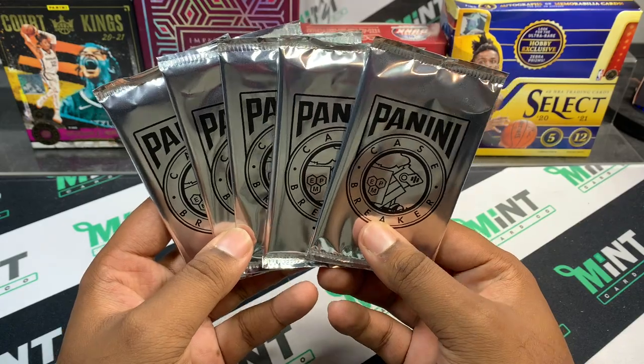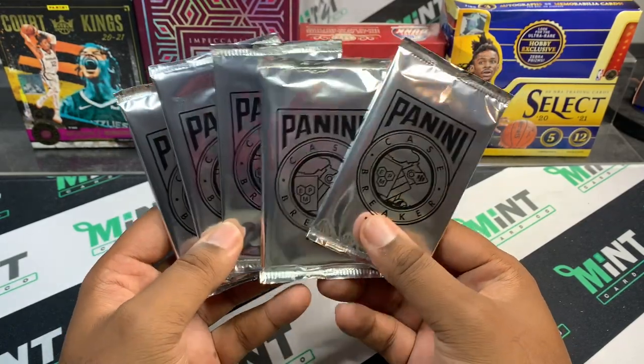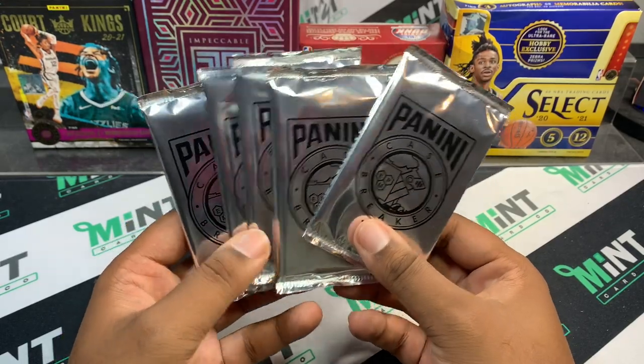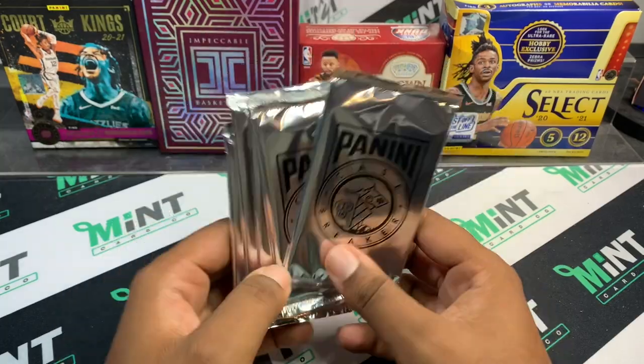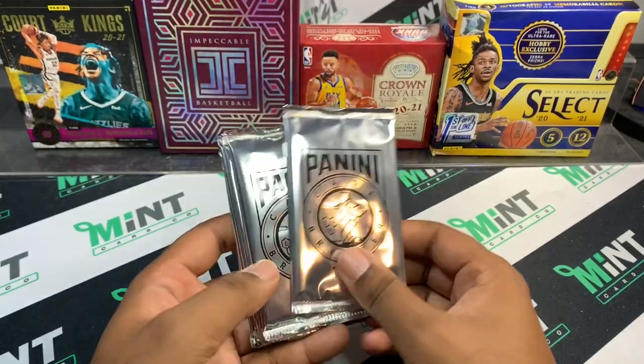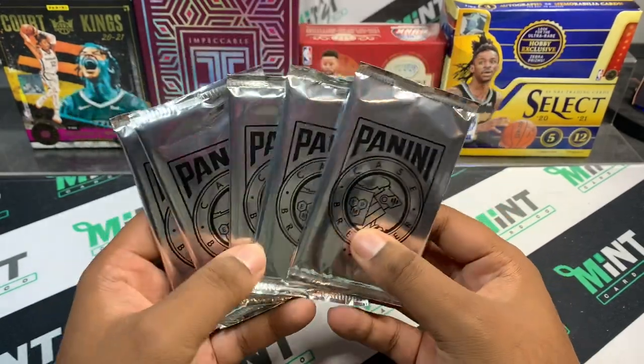Thought we'd do a quick video, short and sweet. The checklist on this is pretty cool — you can get numbered cards, I heard you can get autos, there's relics in these. So we've got five packs, we're gonna see what we can do. As always I'm hype, you should be hyped too, let's get right to it.